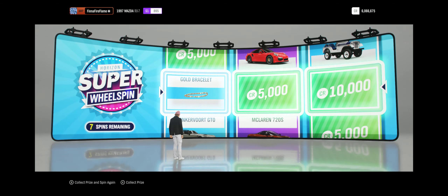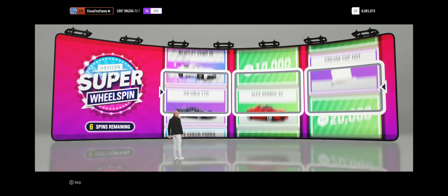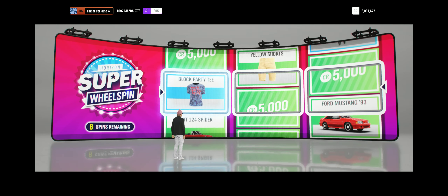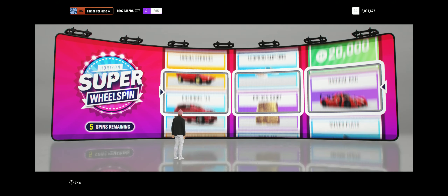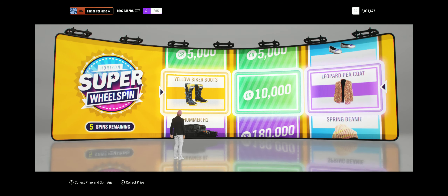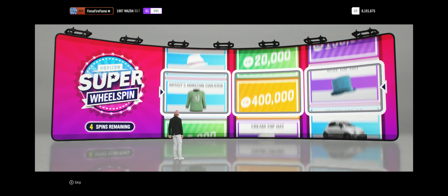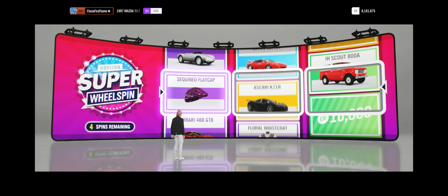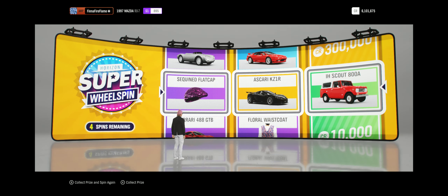I got both bracelet. That one was good, but I already got 4 Forza Editions so I don't really mind. And a Block Party T. That armor though — I don't like them but it looks cool. We got Yellow Biker Boots, 10k, and a Leopard Peacoat. We got even more: a Sequin Cap, Flat Cap, an Askari — I don't know how to say it — a KZ1R, and an iScout 800A.